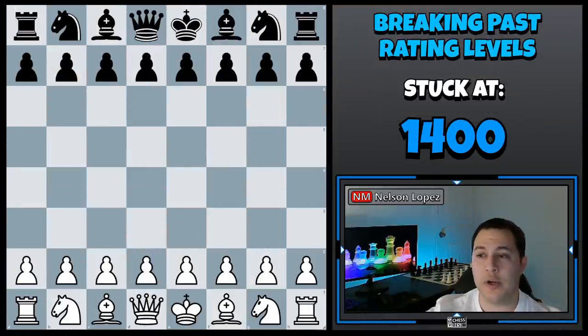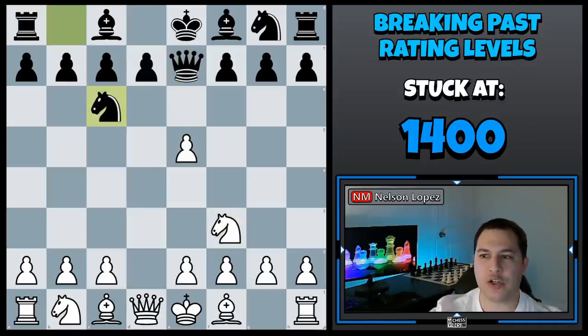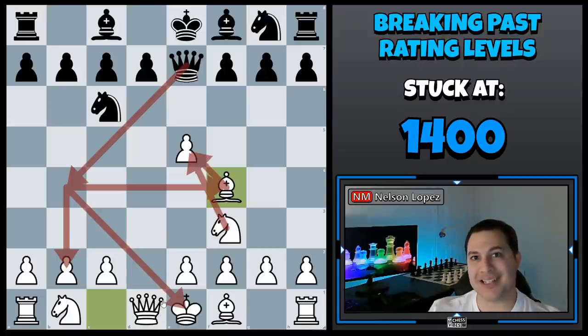Both of these players are 1,400, and this is what happened. E5, sacrificing the pawn — the whole point is so you can build pressure on the e5 pawn like black did here, and when white tries to defend it, black plays queen to b4, setting up this triple fork. It turns out this is not good for black, but it's tricky — if white doesn't know the correct move he can get into trouble, which is exactly what happened in this game.